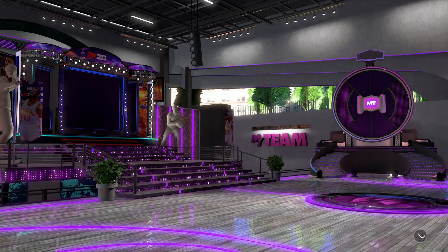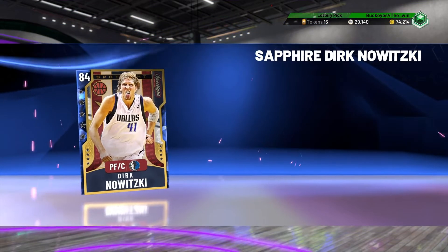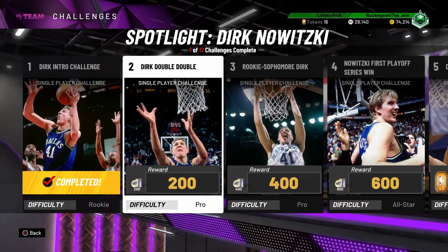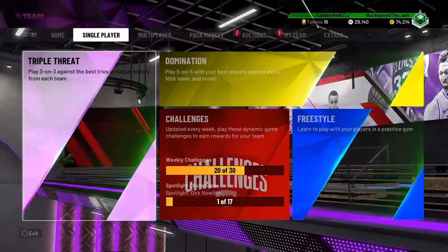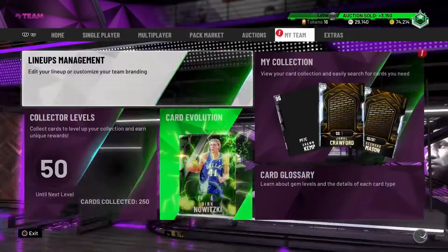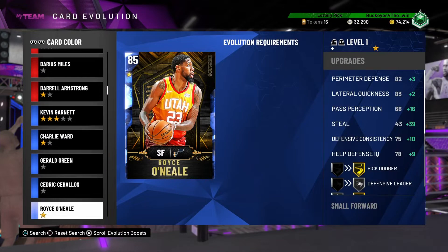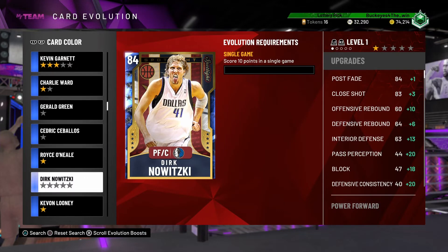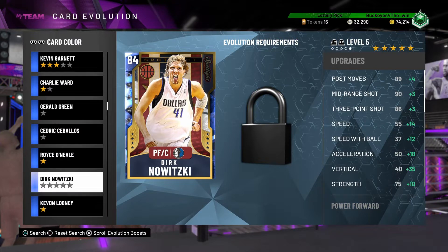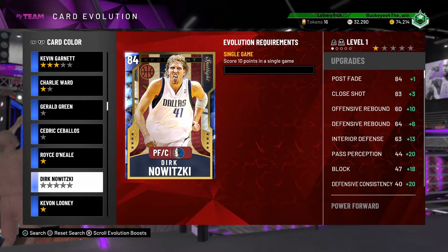Basically, what I'm talking about with being able to get a free diamond is they just recently added a new spotlight series for Dirk Nowitzki. As you guys can see on screen, I just got a sapphire Dirk Nowitzki for completing the first spotlight challenge. The challenge is extremely easy — it's on rookie difficulty with three-minute quarters, so it really doesn't matter what players you use. And it is an evo card, which you can evolve to become a diamond.